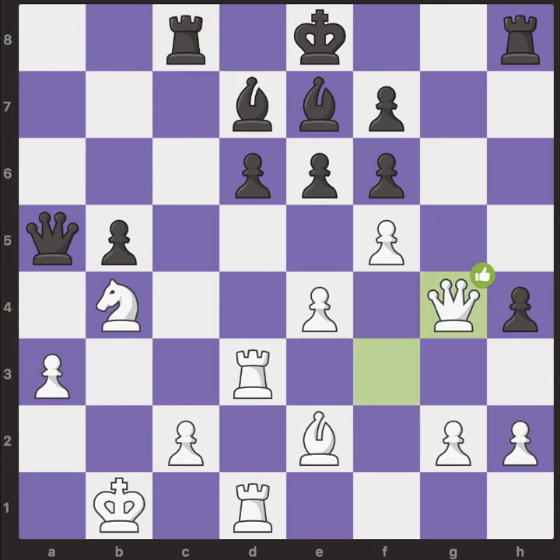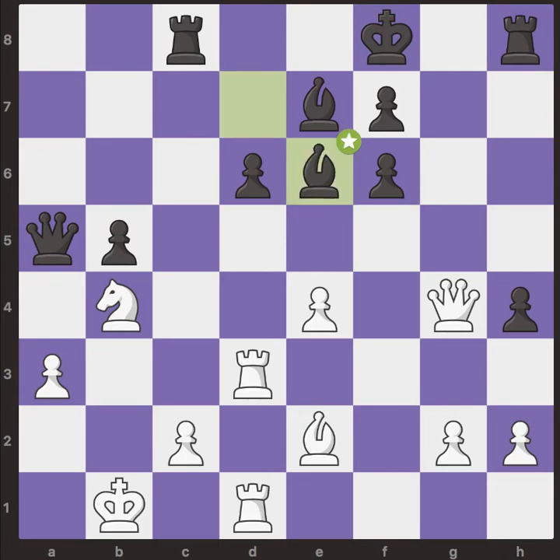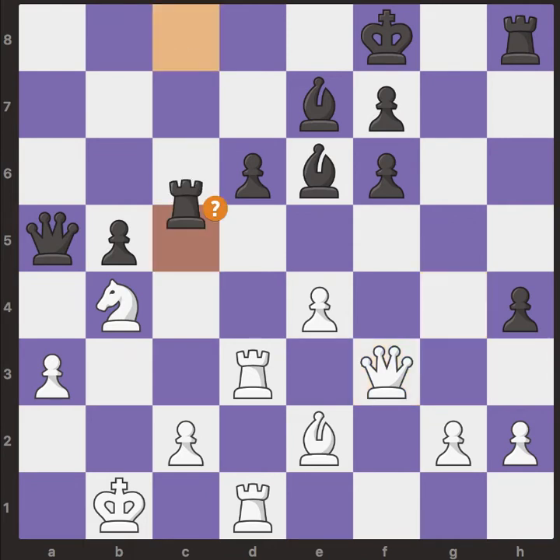Queen g4 and king f8. Then f captures on e6 and the bishop captures back, attacking the queen on g4. The queen goes back and here we have rook c5.